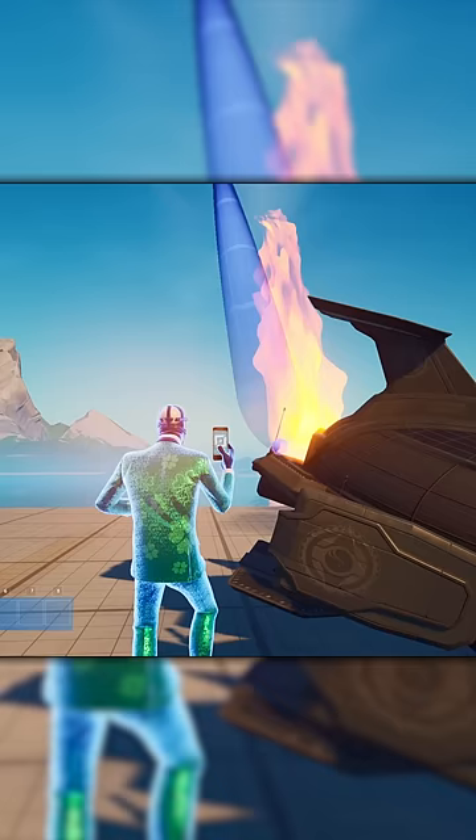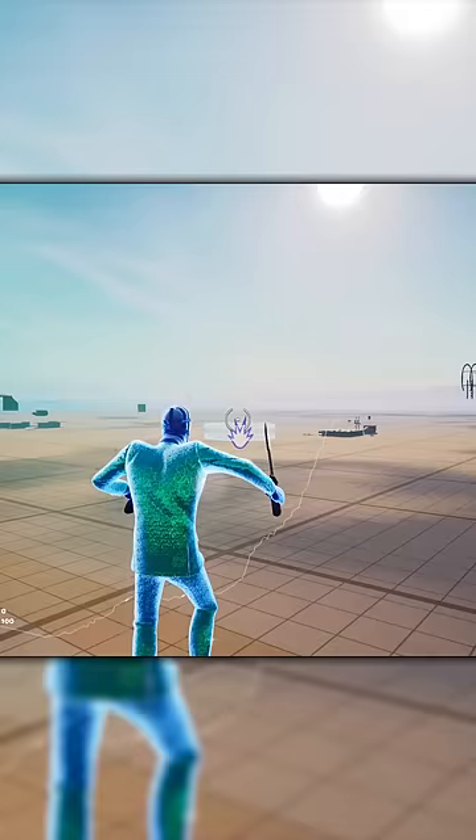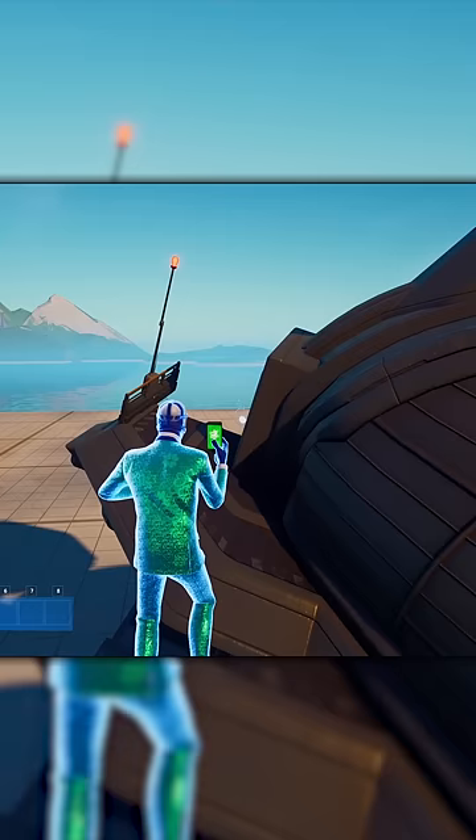Then go into the meteor particle gallery, grab this piece, and place it at the back of the blimp. Then grab the VFX device, copy these settings, and place it at the back of the blimp.